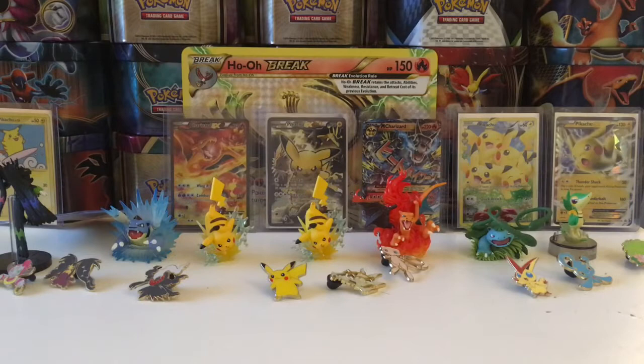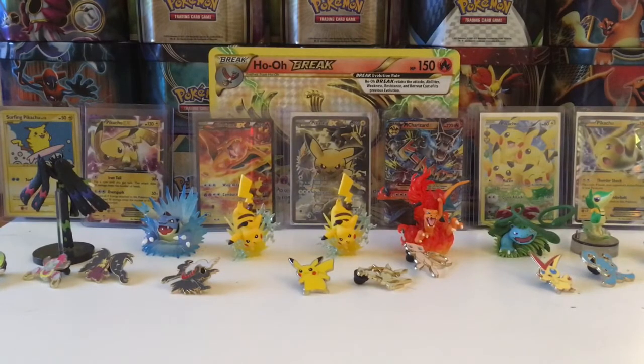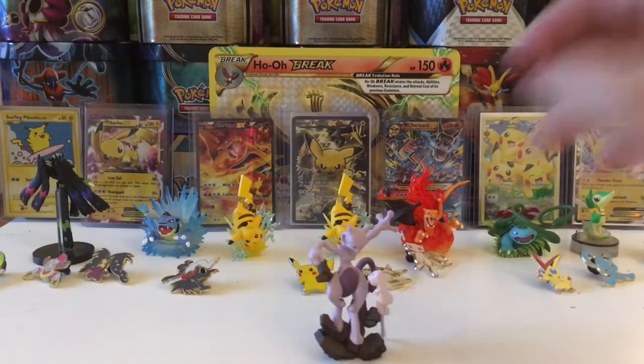There's a Charizard, a Venusaur, and a Blastoise binder — very cool. So without further ado, let's open up the cards. This is probably going to be an eight or nine minute video. The code card in this set — I'm probably going to keep it, so I'll pull out two or three code cards to give to you guys throughout the video. You also have dividers. We'll let Mew and Mewtwo stand in front — they look pretty cool.